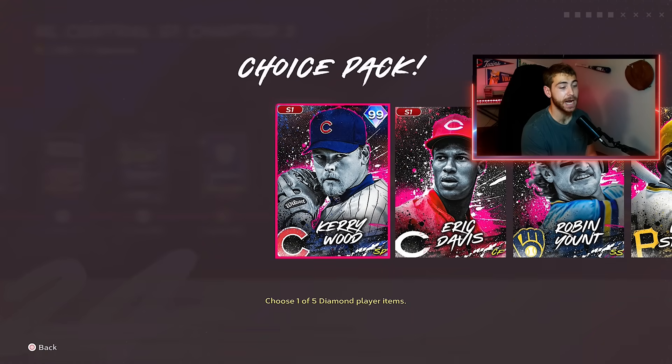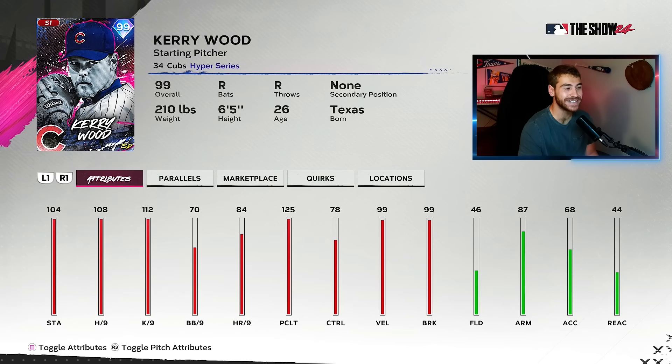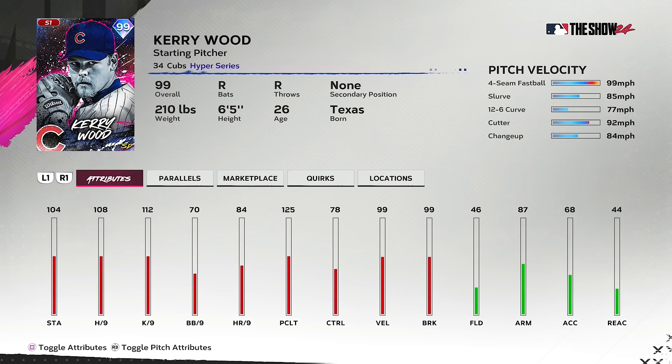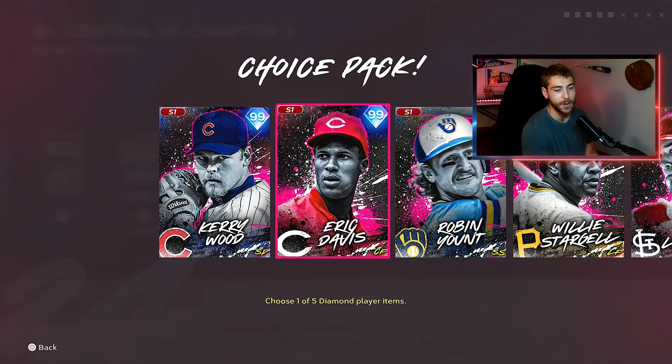Moving to the NL Central, which has at least one top-of-the-line card: Mr. Kerry Wood. If you played the extreme showdown, especially on high difficulties, you know how much of a blur that outlier four-seam really can be. I need someone to tell me in the comments if that pick-off artist quirk does anything — I've never seen anybody pick anybody off at first base in MLB The Show. Great stats though: 112 K per nine, which for my money is the most important stat in the game. Maxed out pitch clutch, great hit per nine. The BB9 — you can't win them all. Overall pretty good.